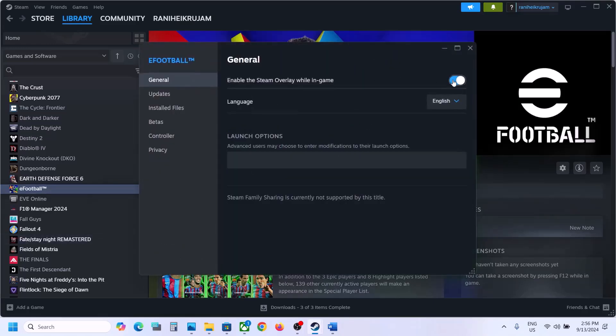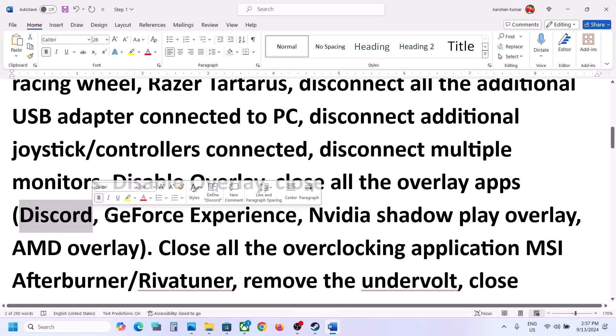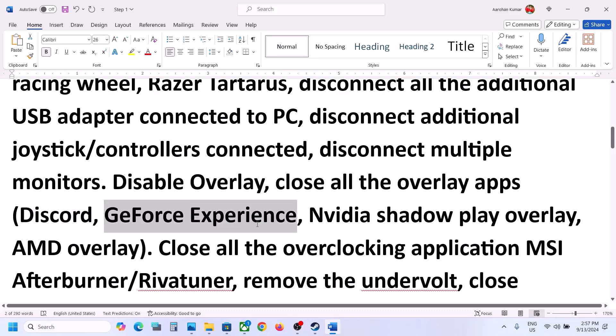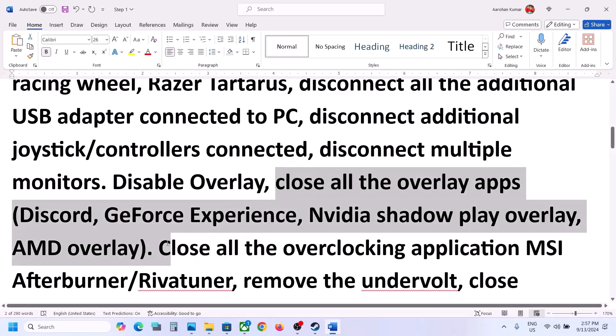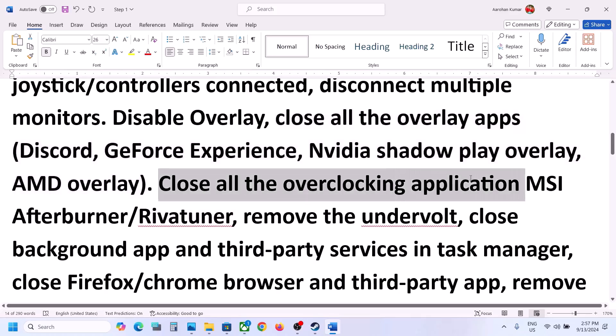Disable Steam overlay: right-click the game, go to Properties, and turn off the option that says 'Enable the Steam overlay while in-game.' Also disable the overlay in Discord by going to Discord settings and turning off the overlay. If you're using GeForce Experience, go to its settings and turn off the in-game overlay. Close all overclocking applications such as MSI Afterburner, RivaTuner, or any other overclocking software, then launch the game.